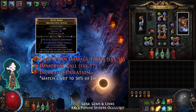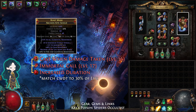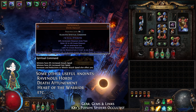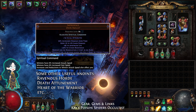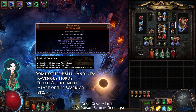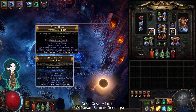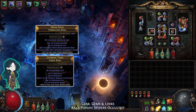For your offhand, I recommend a shield with lots of life and resistances. The gems are Cast When Damage Taken, Immortal Call, and Increased Duration. For the amulet, you need a Despair on Hit presence. This will make Despair reserve no mana. The anointment is actually very flexible — I have Spiritual Command on mine, but you could use something else instead. For the rings, look for or craft minion speed to help with clear speed.